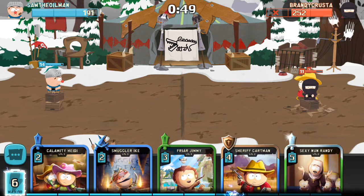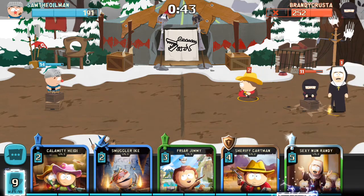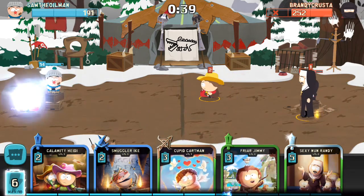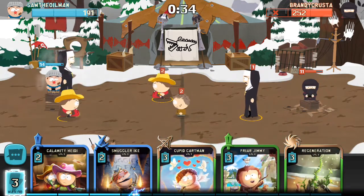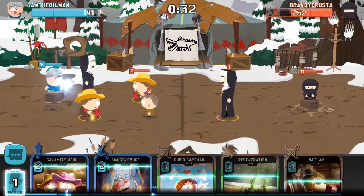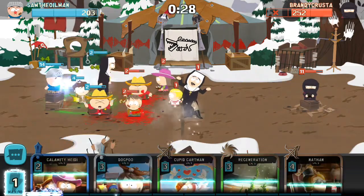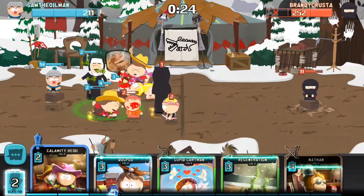I just have to defend now. He's got a level two Cartman — I'll put my level two Cartman over here. Yes, there is a new Sheriff. I might put my Sexy Nun Randy in too and tie this up. A bit of Frere Jimmy as backup. Go Cartmans! Now that he's used his thing, let's get Ike in there. Sexy Nun as well to get a bit more assassination. Cupid Cartman.